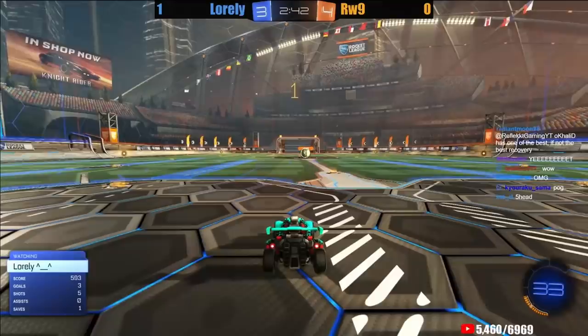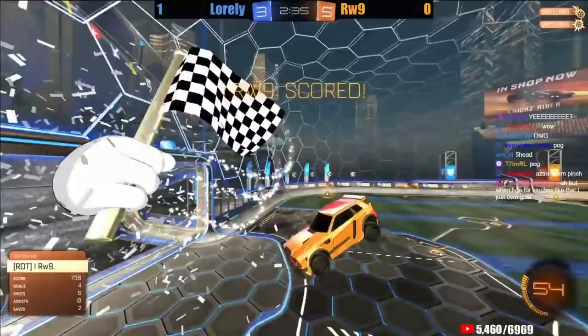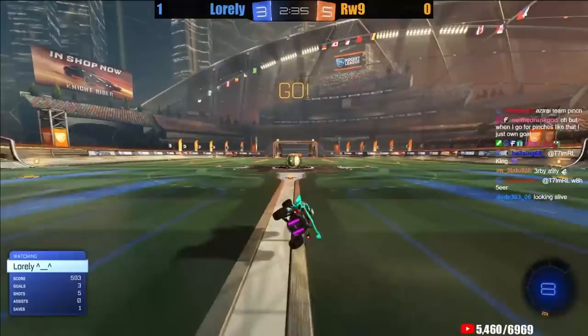Rawass with a high lob off the backboard. Loralee clearing it away. Rawass takes an opportunity to play in the air — only after he sees Loralee drop. Very impressive mechanics from Rawass in the air: using the flip to initiate the dribble and then the flip reset to finish the shot. Very impressive. Goes to show that Rawass just knows the ground game more reliably — he could definitely play a lot more air dribbles if he really wanted to.